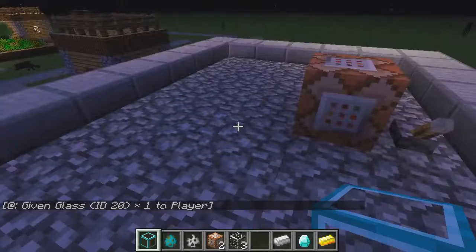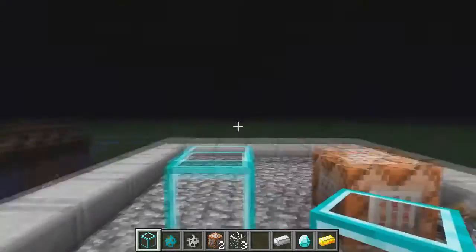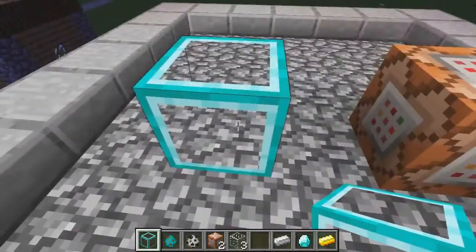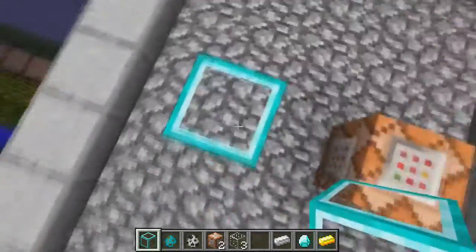There was another block called a work-in-progress block, and if you place it down it does give off light, surprisingly. It looks like it has diamond edging with glass and it is transparent, so you can see right through it.